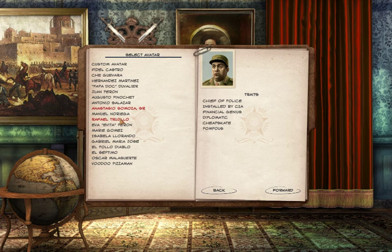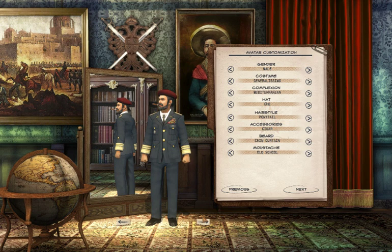We're going to go for free elections. 139% — believe me, I've done worse. Now you can pick an avatar from any of these people. These people who actually were dictators are there. But we're going to go for a custom avatar.